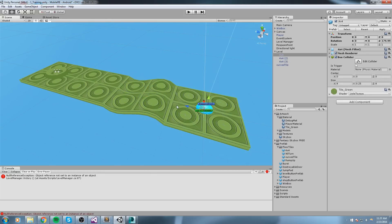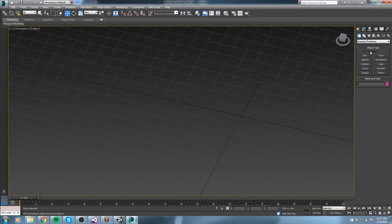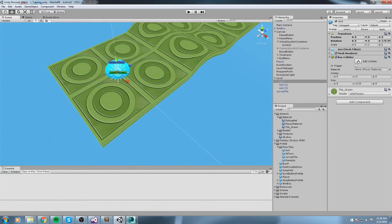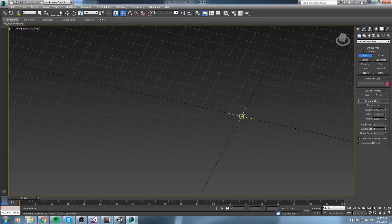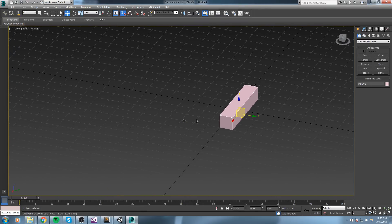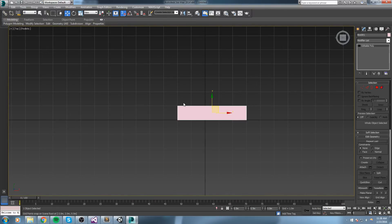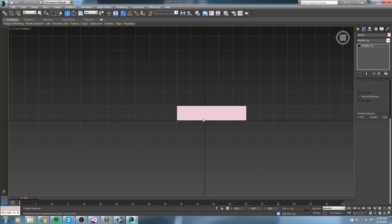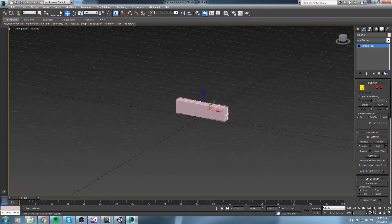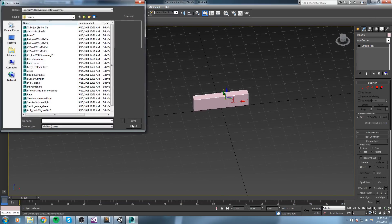Let's go ahead and make some borders so people don't fall off. I'll open up 3ds Max and create a box. The floor tiles are four by four as the name says, so I'll create a four by four border. I'll right-click, convert to editable polygon, select all my top vertices, and resize it — it was actually one by five so I'll correct that and bring the width down to about 0.5.